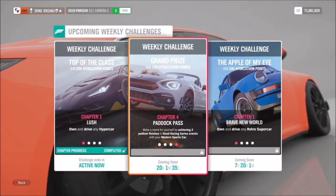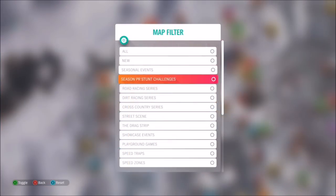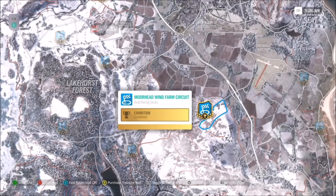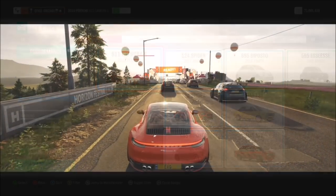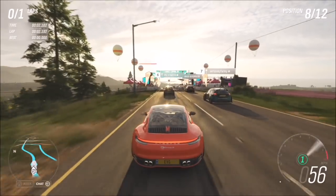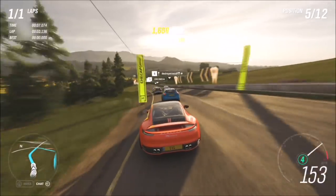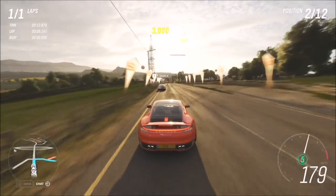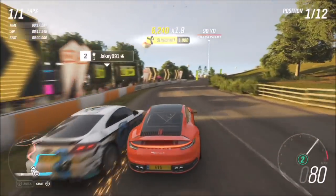The final challenge wants you to get two podium finishes in a road racing series event. You can do any road race — I went to my Moorhead Wind Farm circuit and made it one lap. You can use this blueprint, it's called One Lap Easy. A podium finish is either first, second, or third. Using this Porsche 911 Carrera S, first place is very easy and you should not struggle at all. This week's Forzathon is actually very easy overall.